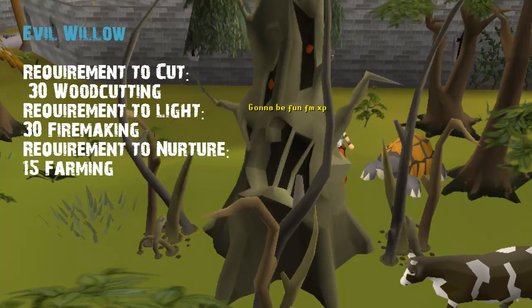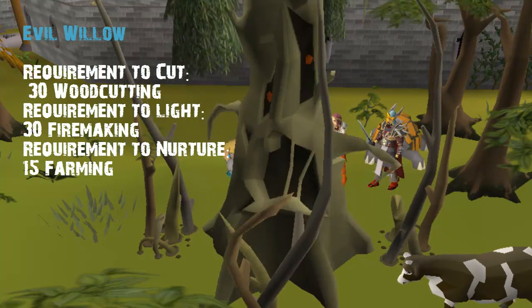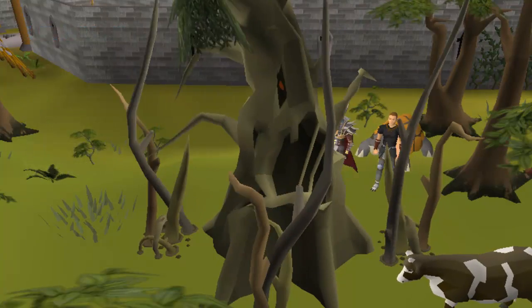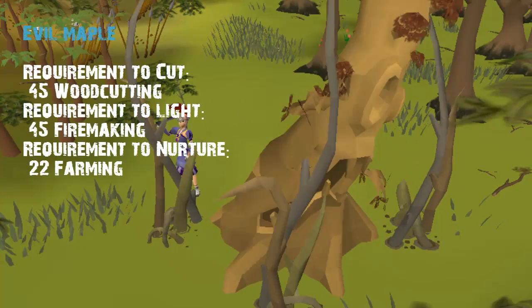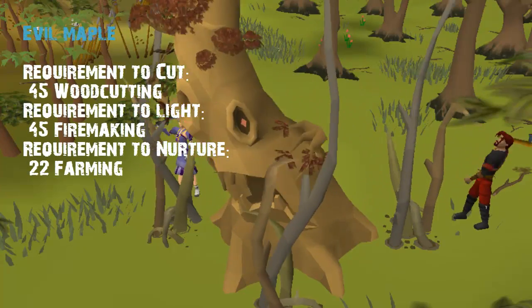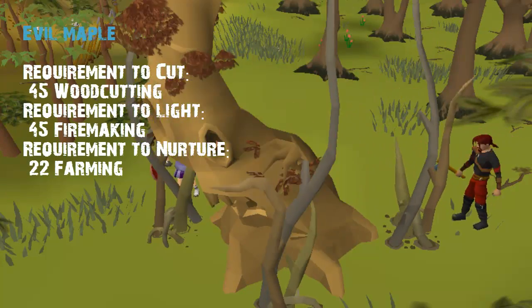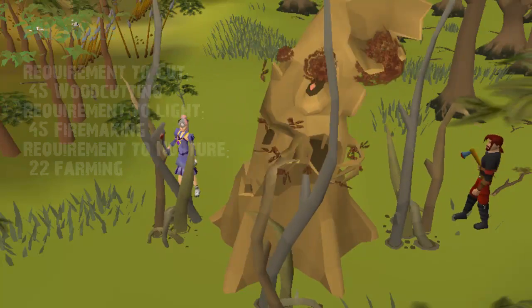The evil willow tree requires 30 Woodcutting to cut, 30 Firemaking to light, and 15 Farming to nurture. The evil maple tree requires 45 Woodcutting to cut, 45 Firemaking to light, and 22 Farming to nurture.